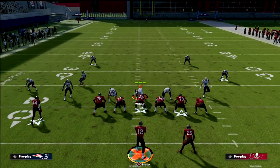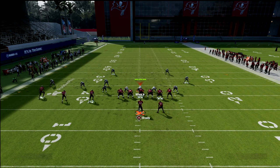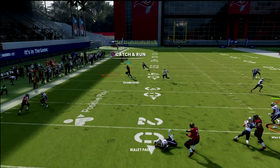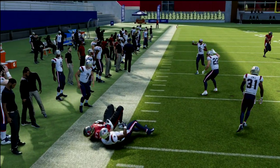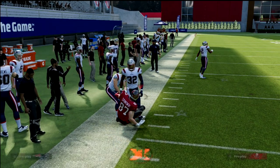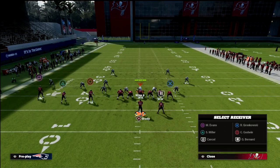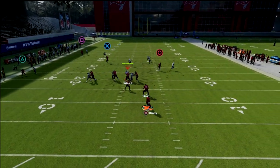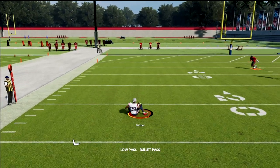Against match coverage, it does some weird glitchy stuff, but the tight end post absolutely glitches out the three-red hook defender and gets open. The slant route also does a good job of running the quarter flat out of the way against match coverage.